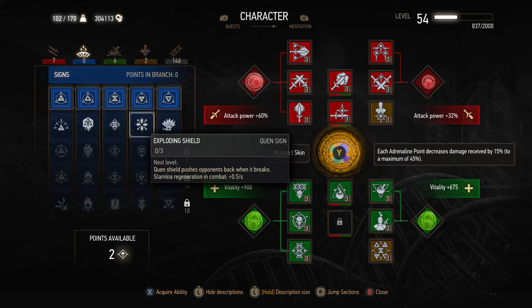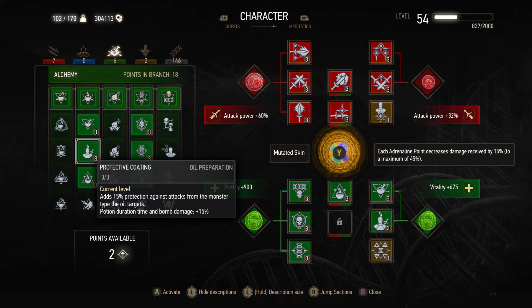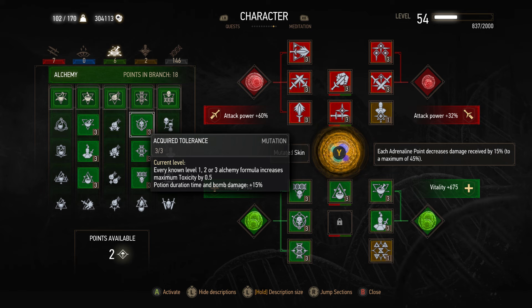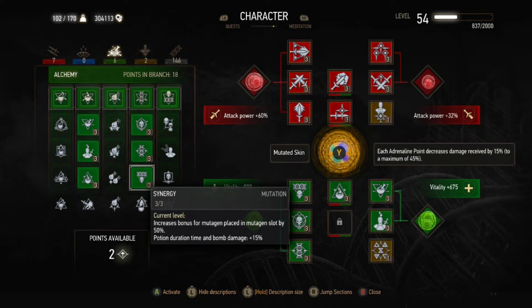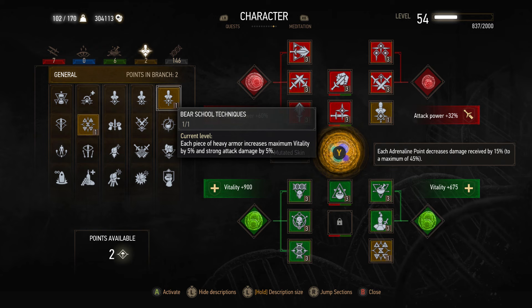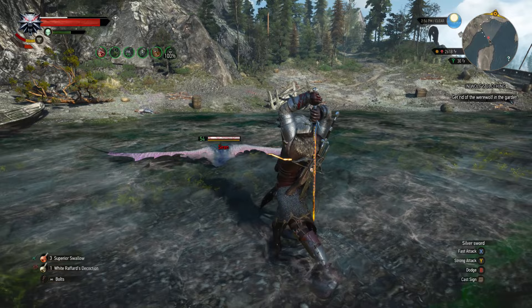We're not using any Sign skills. We move straight into alchemy, picking up Poisoned Blades — oil applied to blades gives a 15% chance of poisoning the target — and Protective Coating to add 15% protection against monsters when using the right oils. Personal preference: Fixation, so you don't have to reapply oils and can have three oils on a weapon at once. We're also using Acquired Tolerance and Tissue Transformation mostly to reach Synergy, though they do provide some benefits. Synergy gives a 50% bonus for all slotted mutations — so extra attack power and extra vitality. In the general skills, Bear School Techniques increases maximum vitality and strong attack damage, and Rage Management lets us cast signs with adrenaline points when stamina isn't high enough.